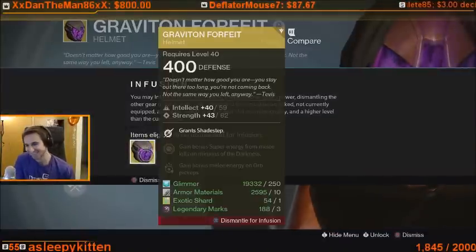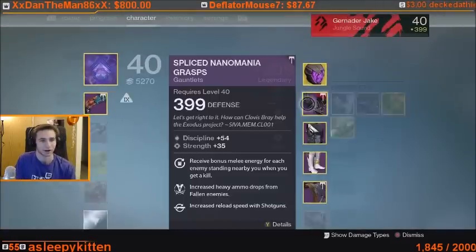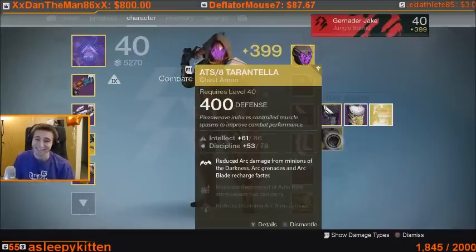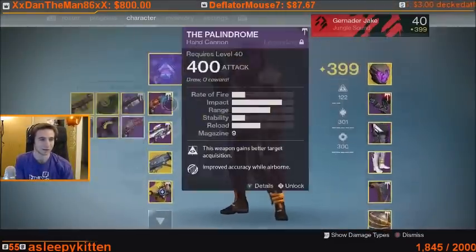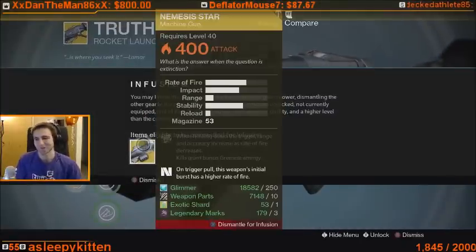Very briefly: packages helped me get up to 390, exotics got me to 393 after that. I then did the hard raid, which got me from about 393 to 396, at which point I went to Archon's Forge to get my ghost, cloak, and artifacts at 400. Then I used exotic engrams to get me the rest of the way. Nothing too special, but we did do it in 4 hours.